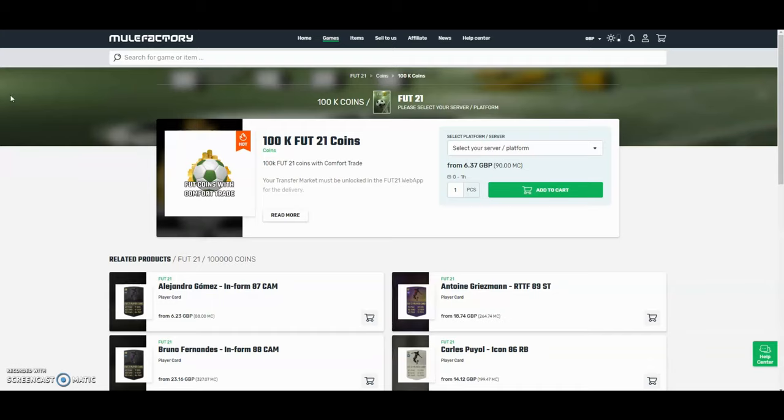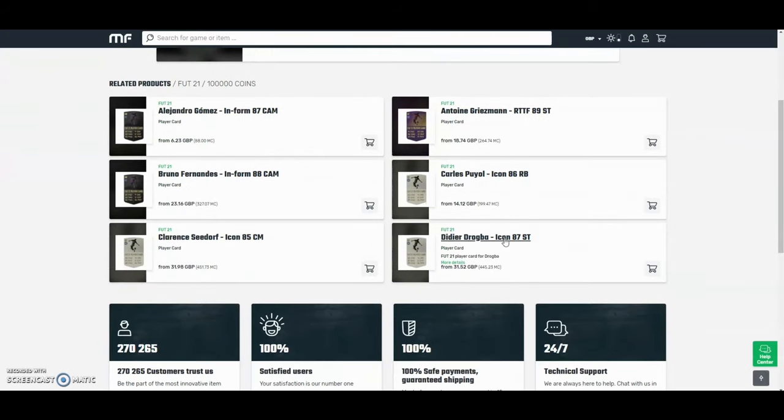Hey guys, the cheapest and safest coins on the whole internet — check out mulefactory.com and use code owenfever at checkout for a discount. They have a hundred percent safe comfort trade and they also do lots of different deals with coins and different players, as you can see down below. Check them out, there's a link in the description.